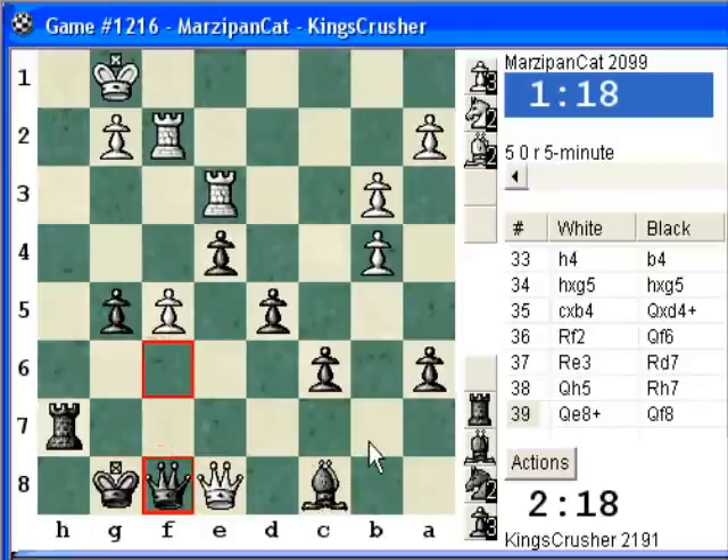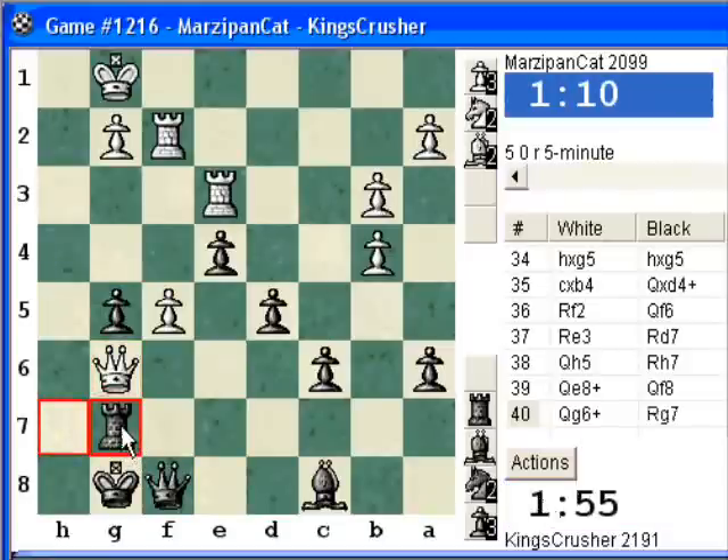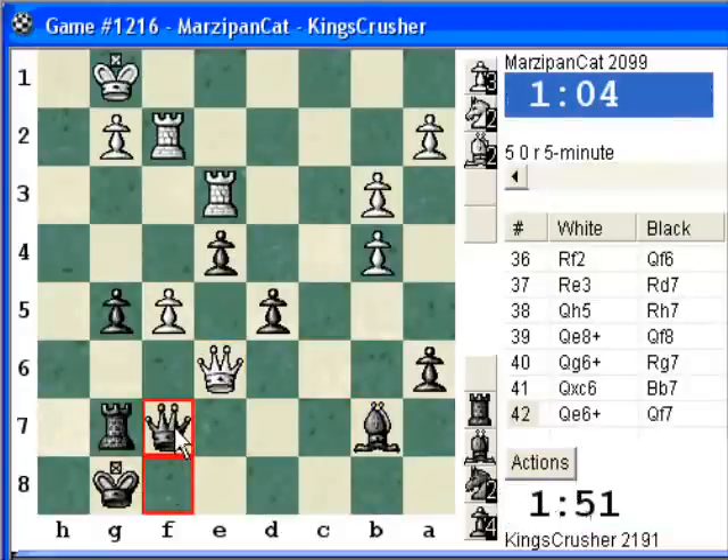I have Qc6 though. What about Bb7? I can stop losing c6 — it's d5 as well. I think I've got Kh8. I'll try Bb7. So is it going to some sort of ending? Because these pawns could be quite good.